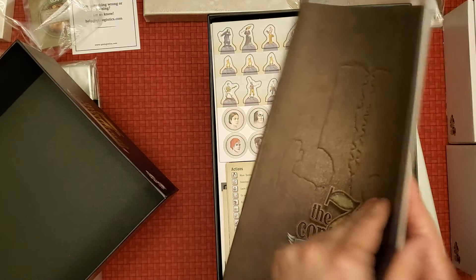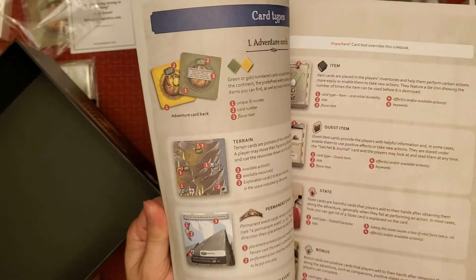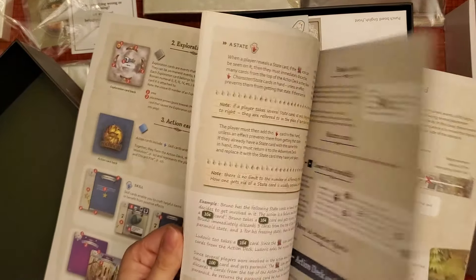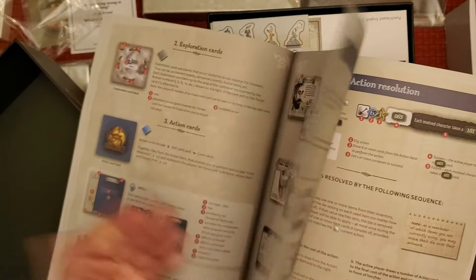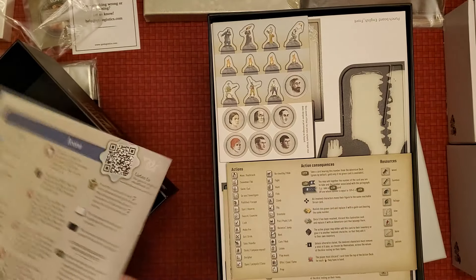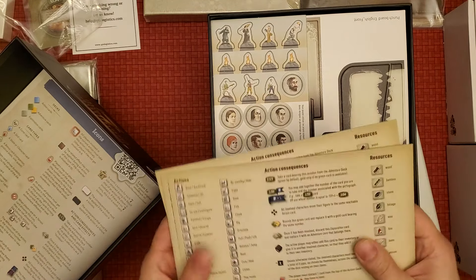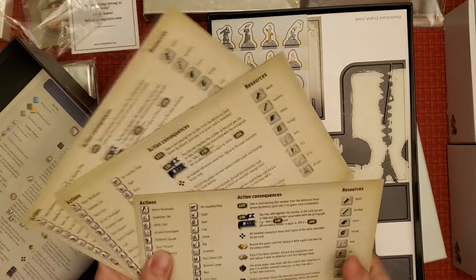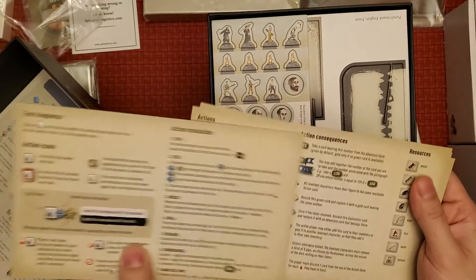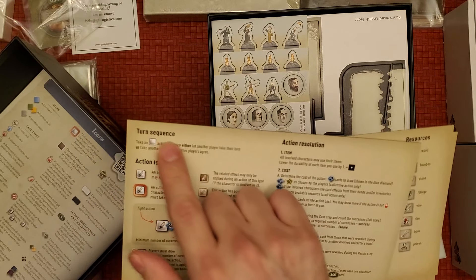Here is The Seventh Continent. Here's your booklet of the rules. Seeing how this game is really long — hours and hours — it's obviously going to be text heavy, but it looks really nice and they have pictures and illustrations everywhere so it should be easy to understand. Here are some boards — action consequences, double-sided, resolutions, turn sequence, action icon — so these must be player boards.